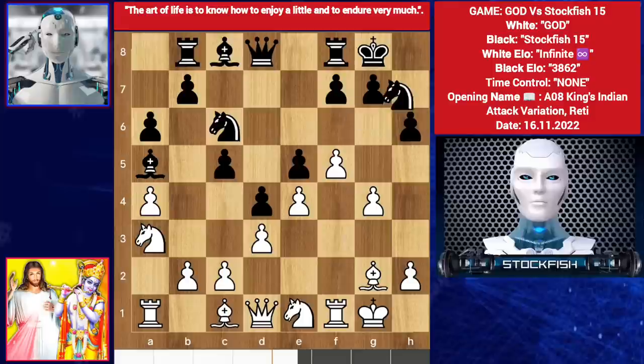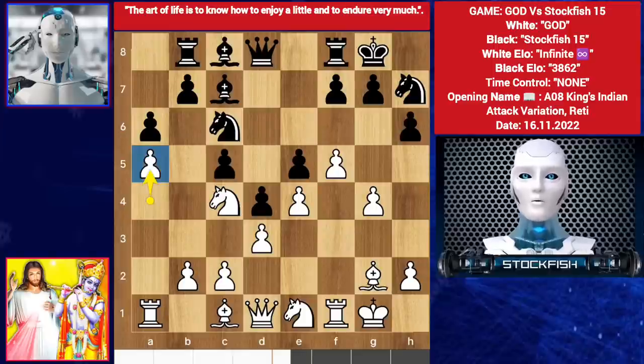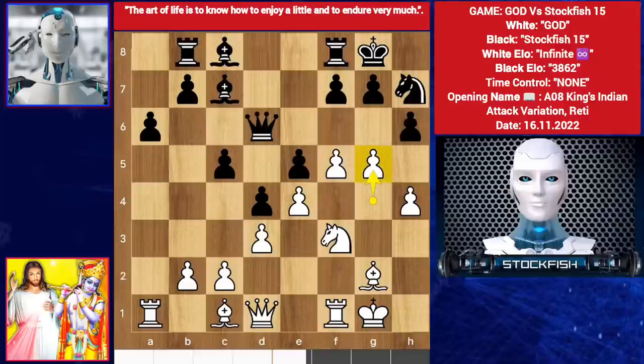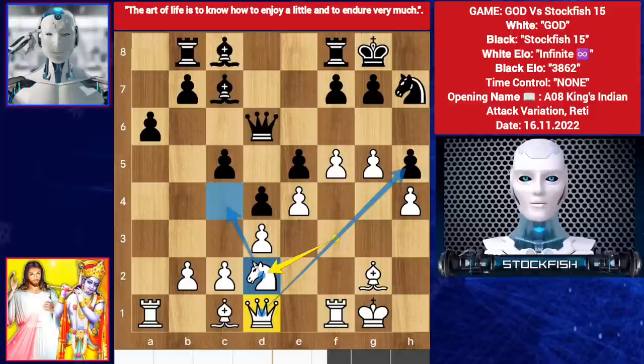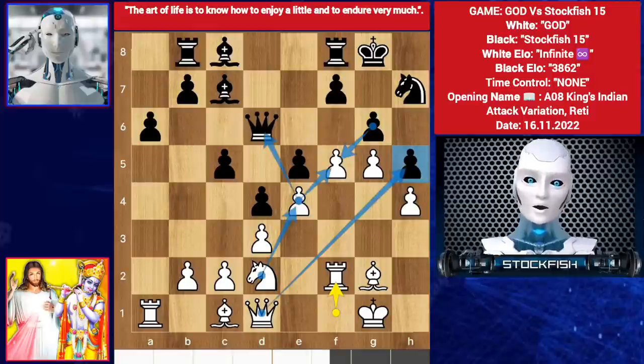Bishop c1. a5 — god sacrifices a pawn temporarily. You can't take it because of this: queen here, queen h4, king here, rook h1 — the h file will be open if you take the pawn. So h5. Knight d2, targeting the pawn and threatening this. Again you can't take the f pawn — takes, then the h pawn will be undefended. Knight e4 is a threat.